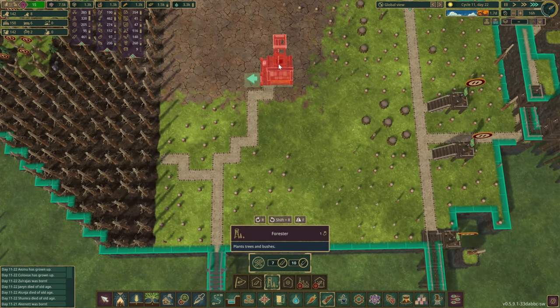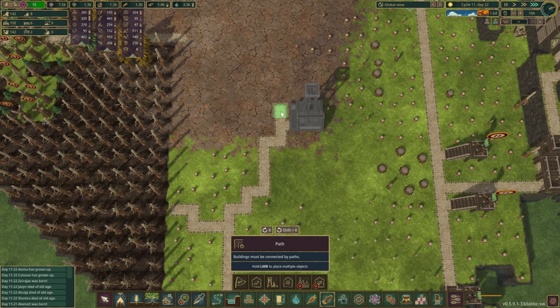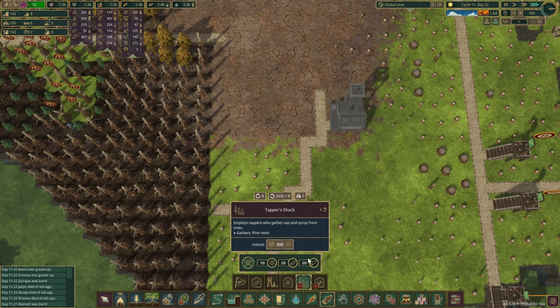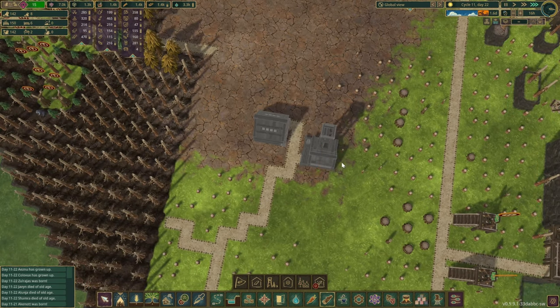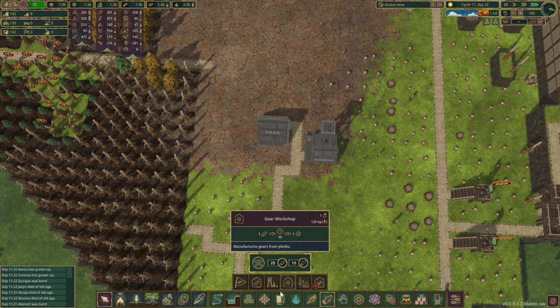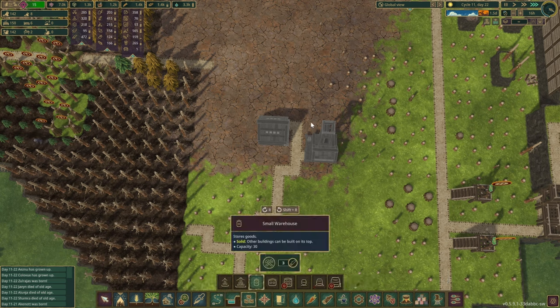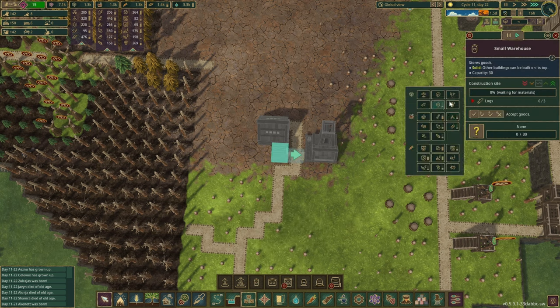We can be quite happy with this area now. A few more things we'd like to build in here is the tapper shack - that fits very nicely over here. Since we are going to be collecting some pine resin over here, let's have a quick look. Container - oh, it's the resin. The pine resin, that's what we're collecting here.